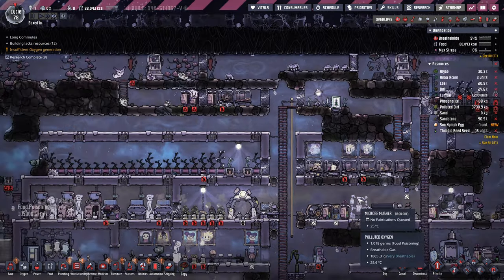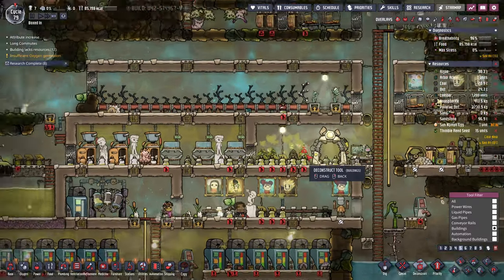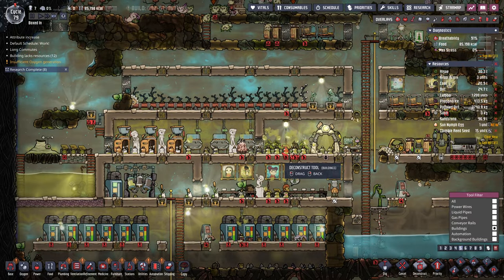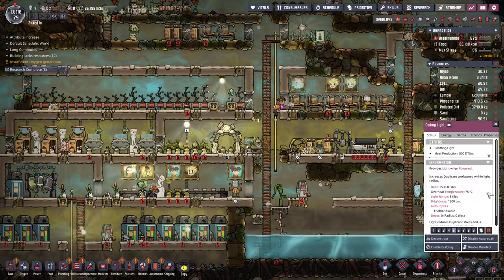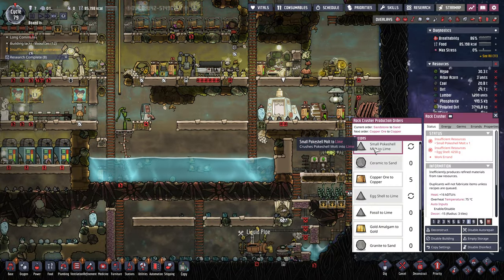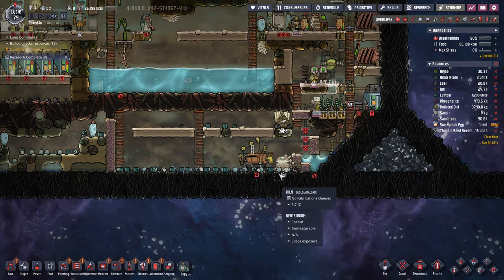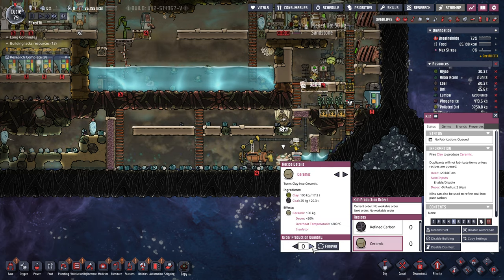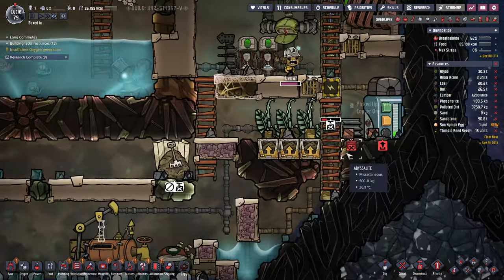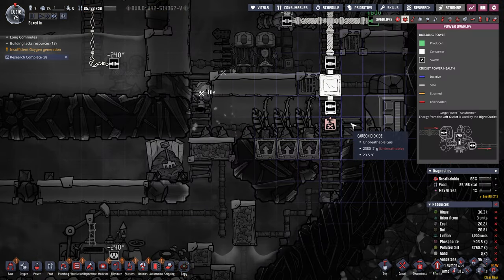I think I might just get rid of this algae stuff because we got the polluted water jugs. Yeah, let's get rid of those. Turn the light off. Sand — ceramic to sand. We'll do some ceramic in here. Which coal do we have? Not a whole lot. What's going on here? Oh, I think we got some wire underneath here, maybe. Yes — the hidden wire.